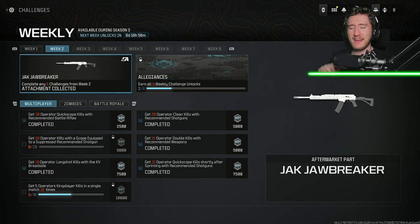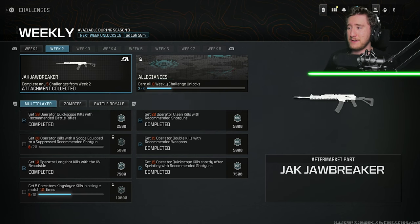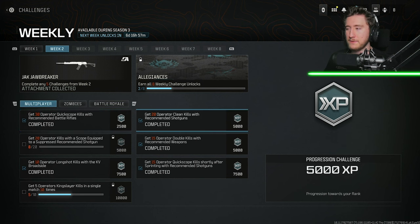What's also interesting is that I did a little bit of reading, and as of 2019 there are at least 2 AKs chambered in .458 SOCOM, which is kind of nuts to think about. In order to get this, you have to complete 5 weekly challenges — you can complete any 5. Don't even bother going for the scope equipped and suppressor equipped on a recommended shotgun challenge; this challenge was broken for me. It didn't track at all, and I had a much better time going for quick scope kills with battle rifles, clean kills with shotguns, and the rest of them.